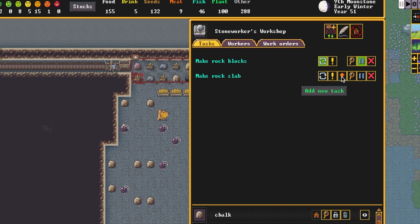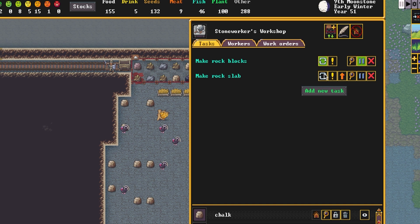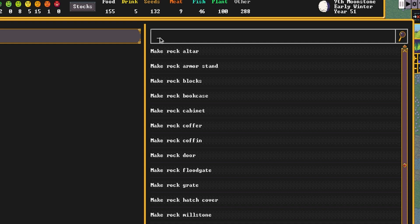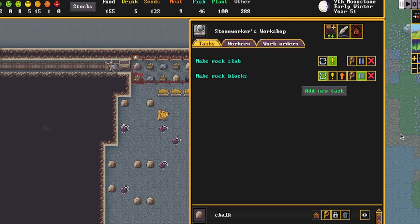Because I'd like this done immediately, I can either push it up in the priority order or ask for a do it now order. I could also set it to repeat, or get into work orders and queue up a specific number such as 10. But because we only need one, we're going to simply click do it now and request a dwarf get on it as quickly as possible.